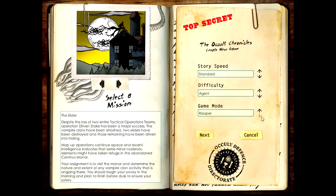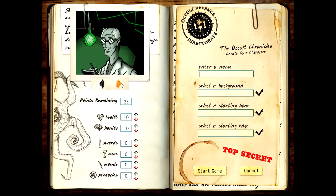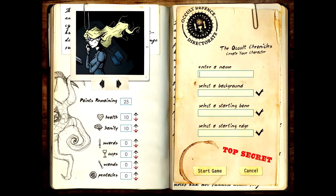There's Reaper mode and normal load. Reaper mode is basically the Iron Man mode. So we do that and then we choose our character. The portraits are completely arbitrary - they don't really influence anything in the game.